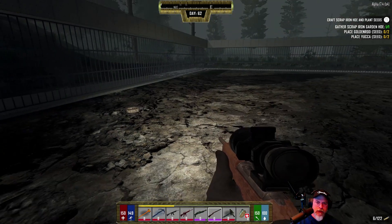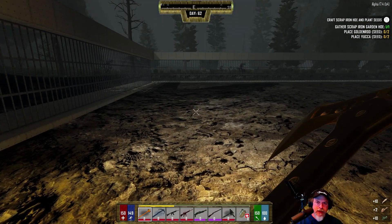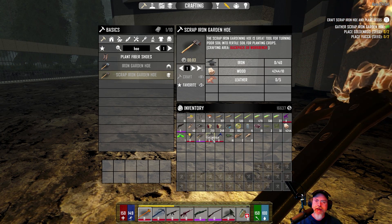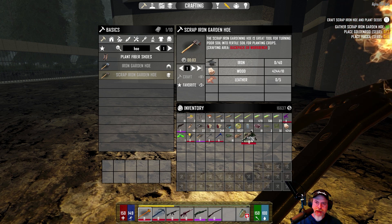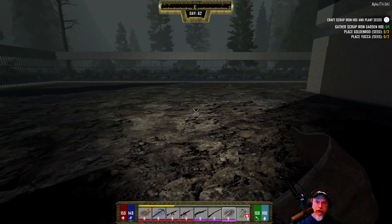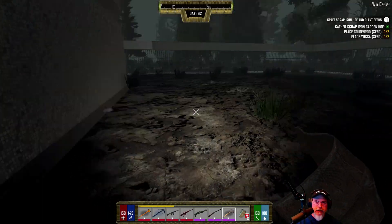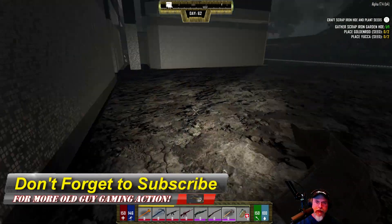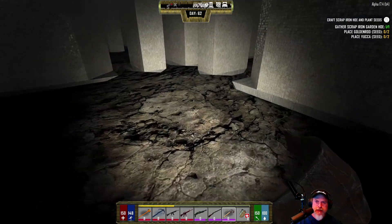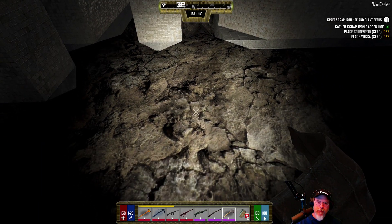We're going to put the farm on this side of the building because the dirt's pretty much already set up for us. There are only a couple of gravel spots we'd have to fill in. I'm not going to do the whole farm right now - just enough to get the quest finished. It wants us to place the goldenrod seed and the yucca seed, scrap iron on plant seeds. Let's start in this corner, maybe right about here.